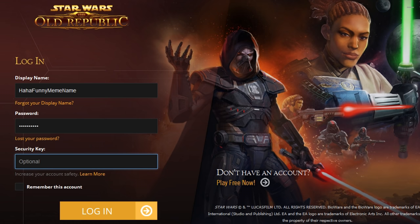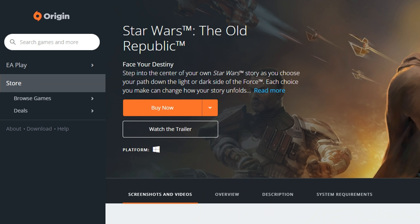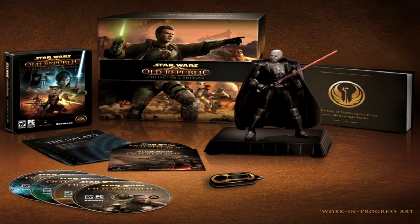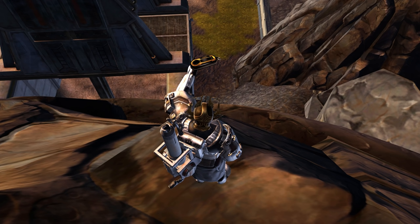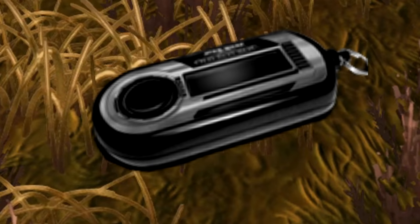Physical Security Key: This is a small key fob that generates a random number code to be used in addition to a password to log into SWTOR, making the account harder to compromise. The key fob could be purchased on Origin.com until January 2014, or obtained by buying a SWTOR Collector's Edition Bundle. There is still a mobile security key app that performs the same functions, but the physical key is slowly becoming a relic of the past.